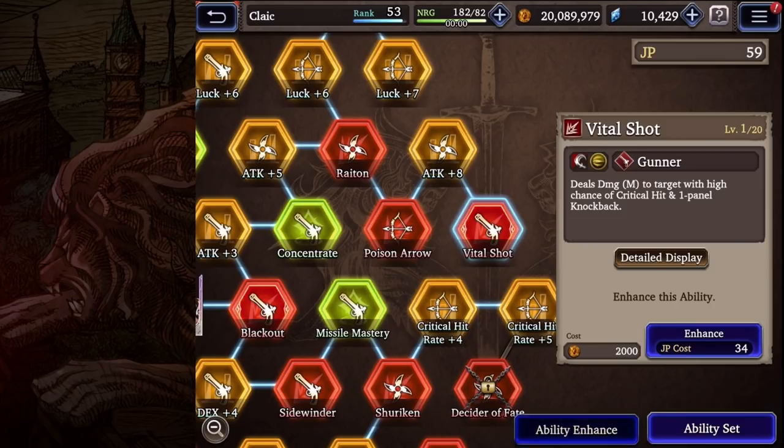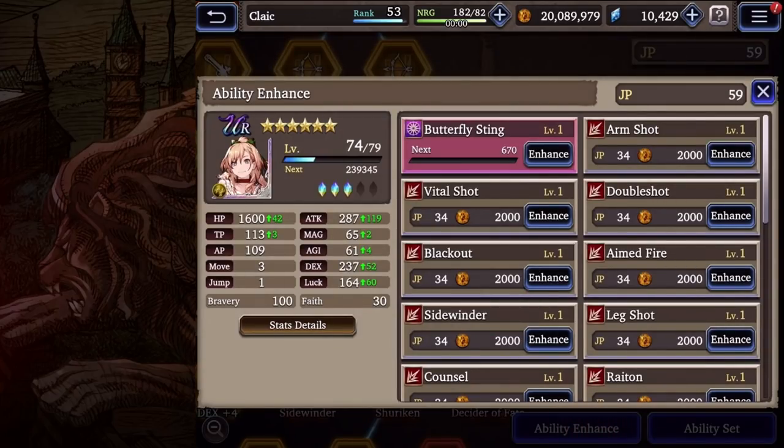Let's move on to her Limit Burst, Butterfly Sting. This ability does really good damage but also lowers the target's CT, knocking them back in the turn order. If you haven't seen my CT video on how agility and CT bars work, please check it out. I would definitely level this Limit Burst up — it's an awesome ability.